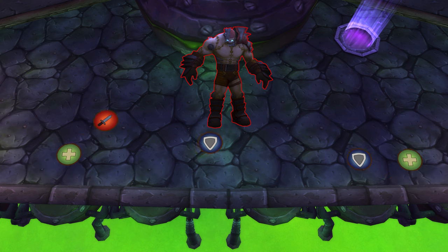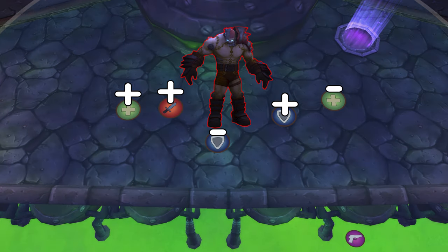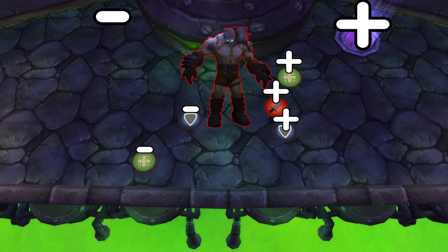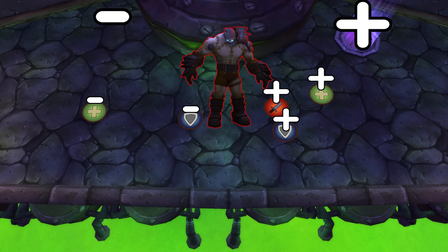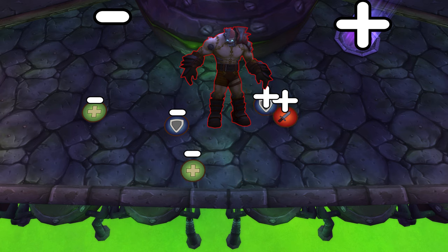Two raid-wide debuffs will appear on you — this is the polarity mechanic. You will be assigned a charge of positive or negative. Split the room into two sides with negative on the left and positive on the right, and tank the boss in the centre of the platform. If you are stacked with the wrong polarity you will cause and take damage from everyone around you. If you are in the correct polarity you will get a big DPS buff. Every 30 seconds your polarity might change — you have 5 seconds to get to the right side before the effect begins.